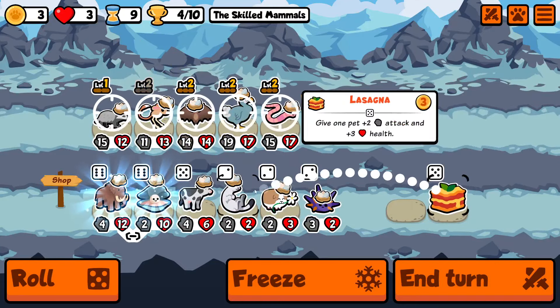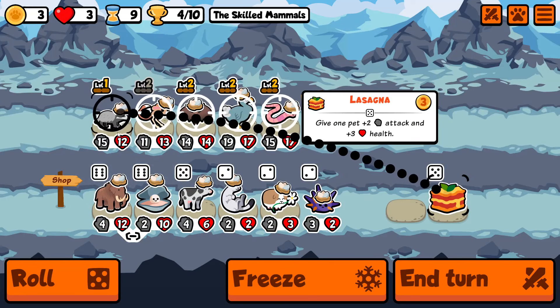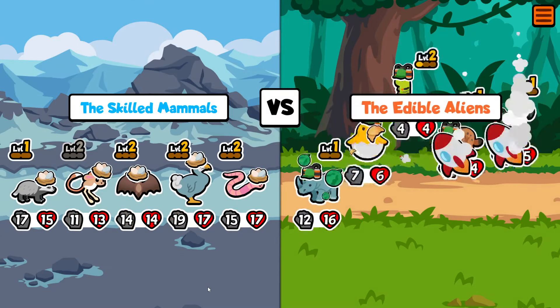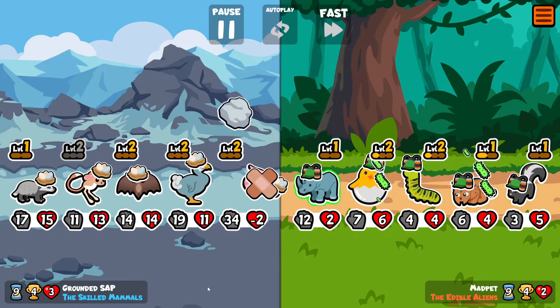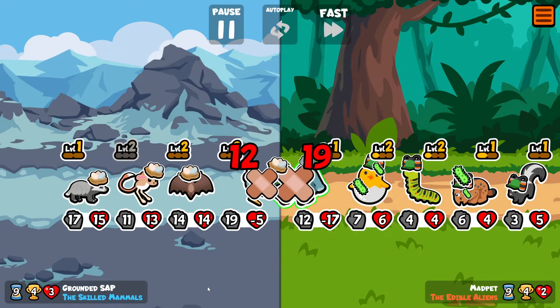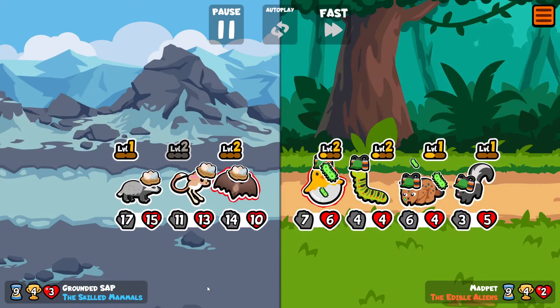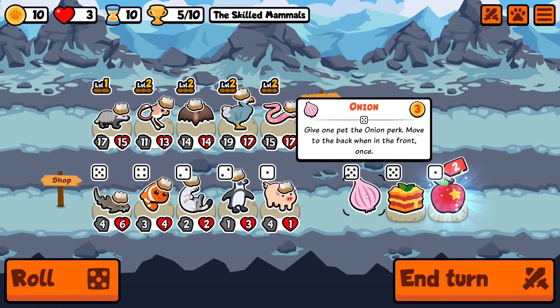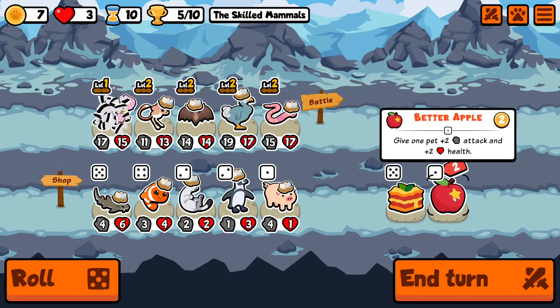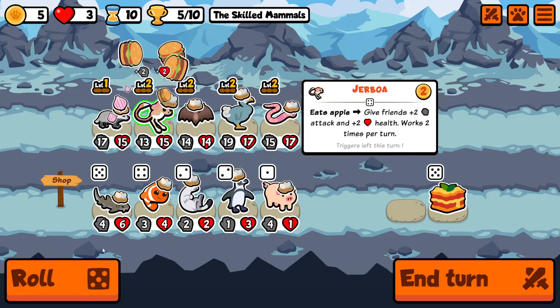We're also going to get a level 2 bat. And I think I will put lasagna on the Badger to take it further out of snipe range. Another team where everything has been invested into the one unit at the front. But we are going to be okay because of the buffs from the Jerboa. I haven't mentioned it yet, but the way I'm going to deal with Badger plus Dodo at the front is to give the Badger onion.